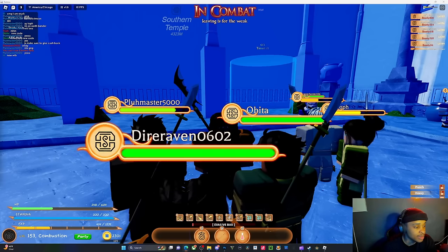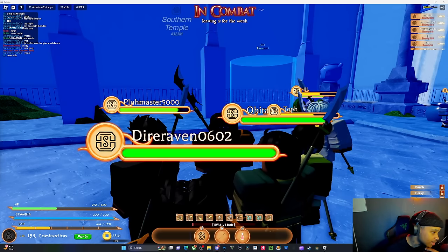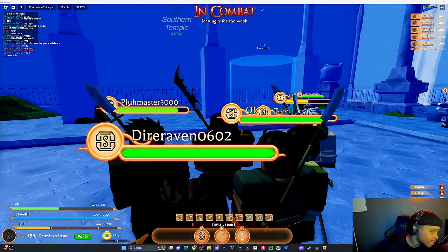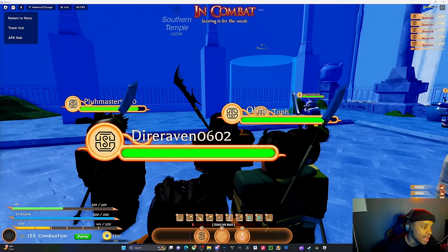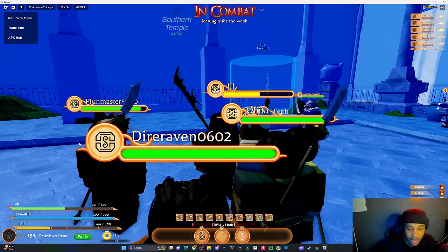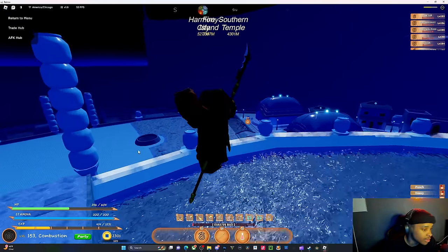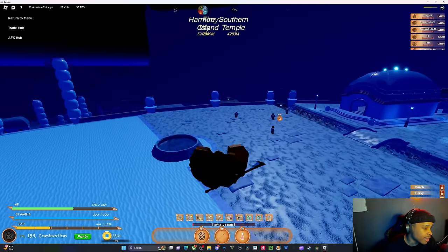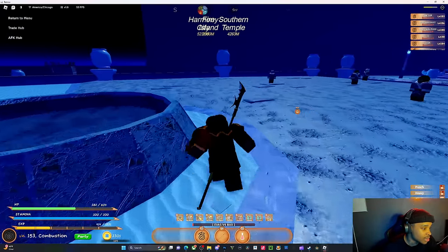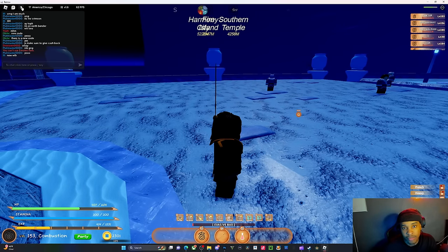There are new codes that will be added. They also added new weapons: the boomerang, which is a drop, and the bat, which you can buy from the shop located outside of here, right down there. They also added a premium AFK hub, and some bug fixes and changes.